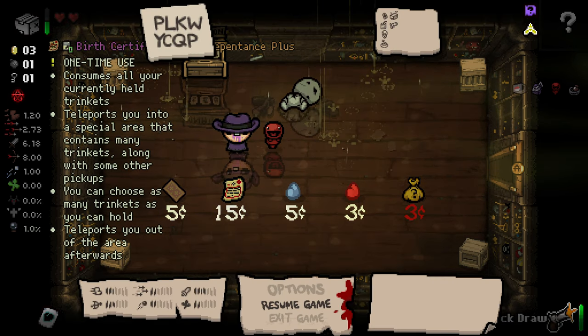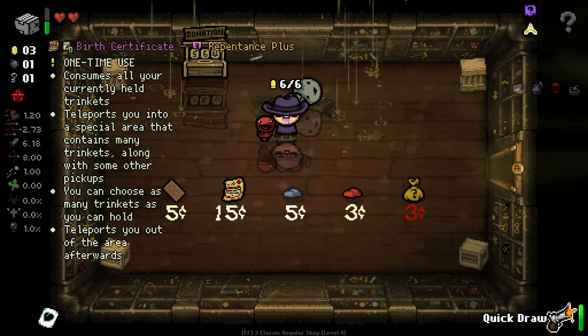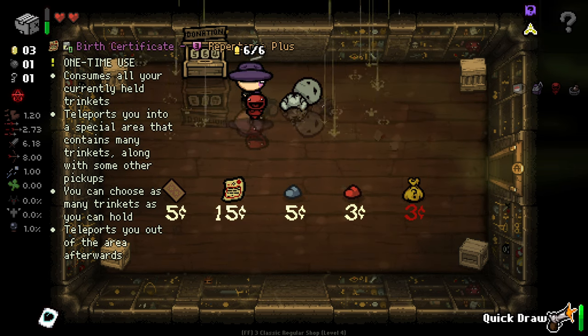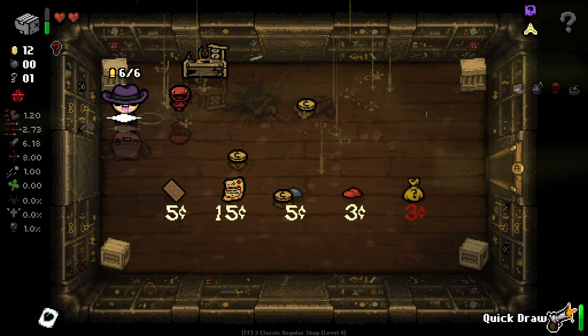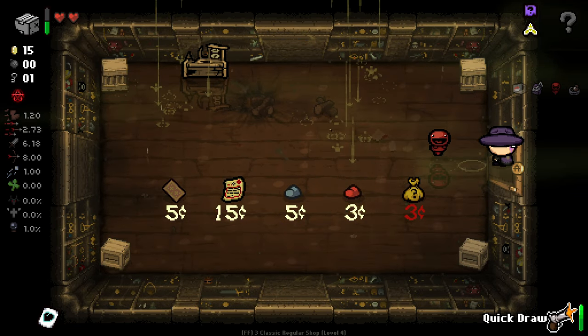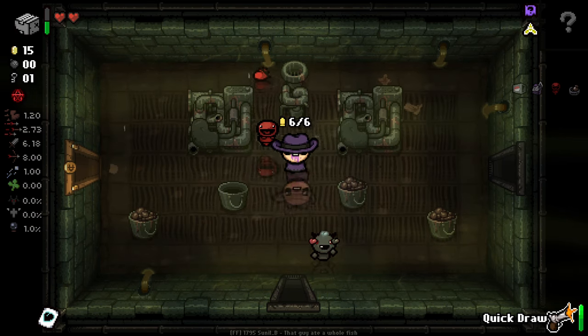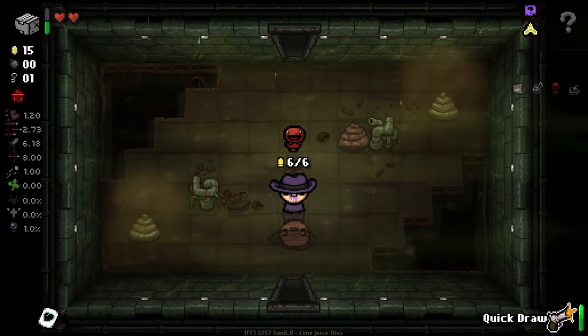What we got here? Birth certificate — one time use, consumes all your currently held trinkets, teleports you into a special area that contains many trinkets along with some other pickups. You can choose as many trinkets as you can hold and teleport out. So basically you can choose any trinket you want. That's pretty cool, but I think I'm pretty interested in the trinket we've just got and seeing how that works.